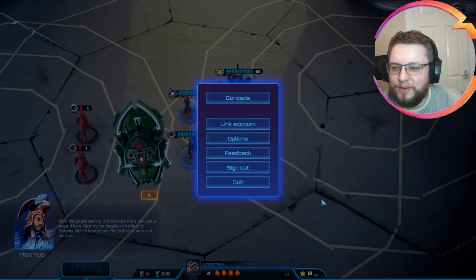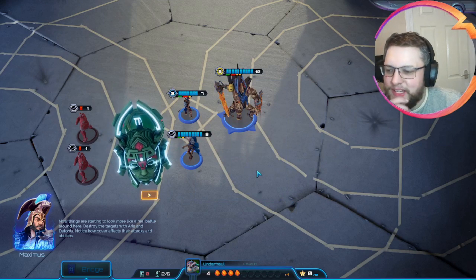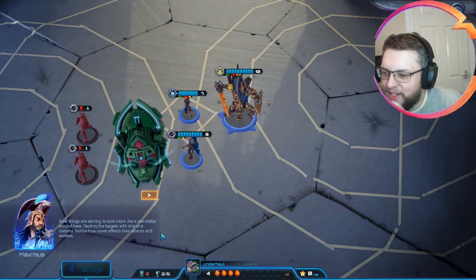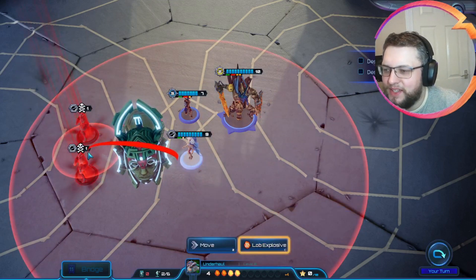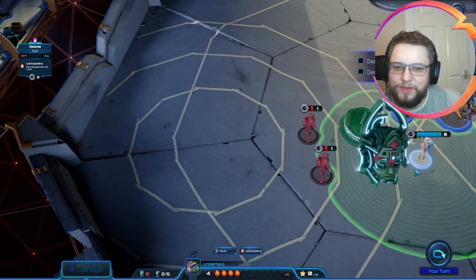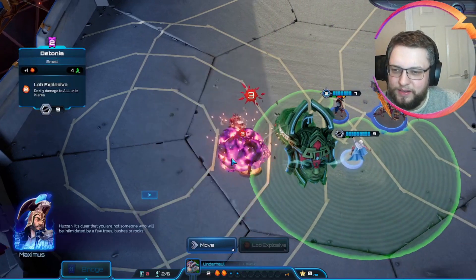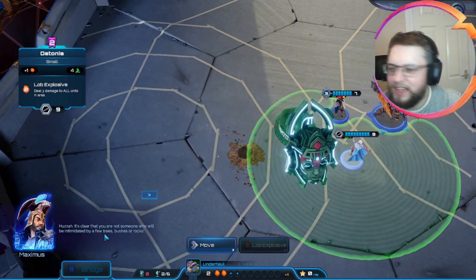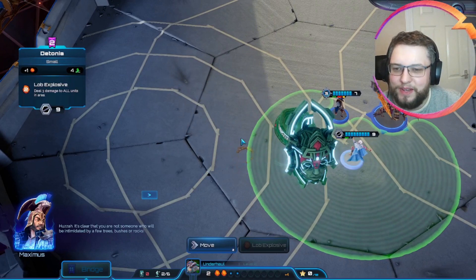Like I knew that this was an option but I didn't know if it would work. Now things are starting to look more like a real battle around here. Destroy the targets with Aria and Detonia. Notice how cover affects their attacks and abilities. Destroy target one, destroy target two. Let's just use Detonia and kill both because we know that's fine. Oh they're still called training dummies - I think they should still be called Minimus. It's clear that you're not someone who will be intimidated by a few trees, bushes or rocks. That is probably correct.